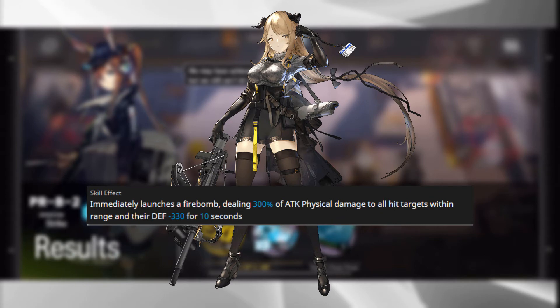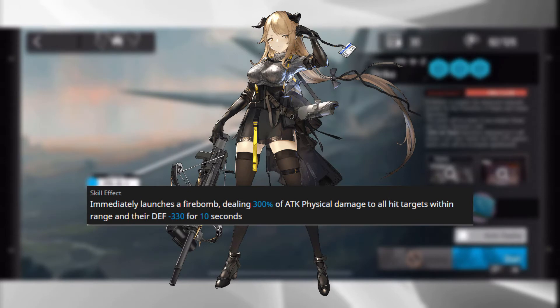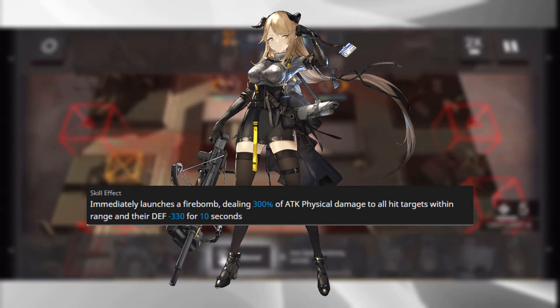Even when going up against high-armored enemies where you'd expect your sniper operators to falter and you'd need to bring a caster, you can just throw that firebomb, shred that armor, and immediately that armored unit is no longer a problem for your wall of physical attackers. Meteorite is an absolutely excellent addition to any team and is absolutely worthy of any sniper slot you could give her.